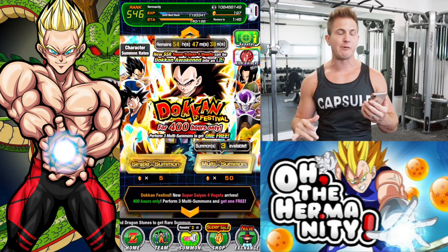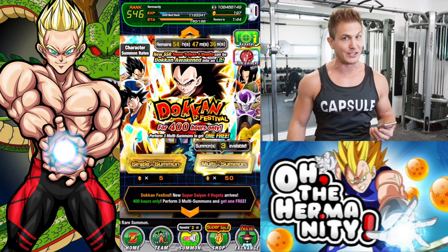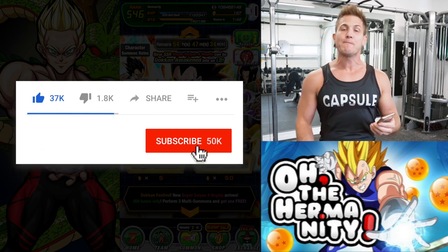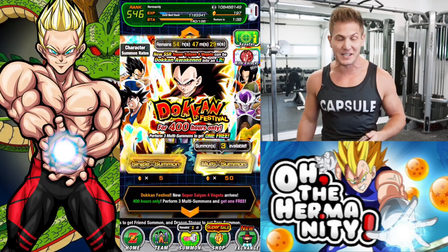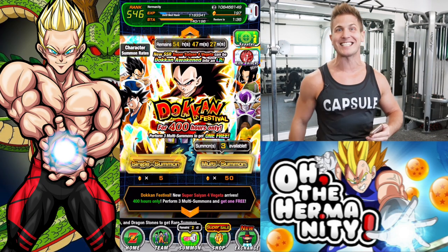Next up we are going to the Vegeta banner and we're going to drop 150 stones and see if we can pull that Vegeta dupe. If you haven't already, be sure to tap that like button and make sure you subscribe so you don't miss the next video. I'll see you guys next time.